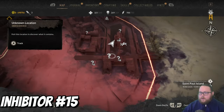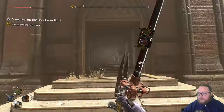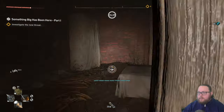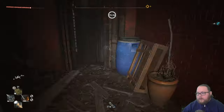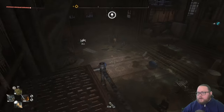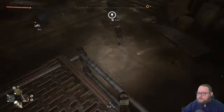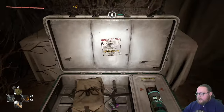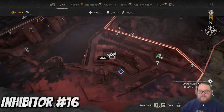The next inhibitor chest is going to be in the Church of Saint Thomas on Saint Paul Island. Head to the west side of the building, go through this door, and follow the path. There will be a bunch of zombies when you get over here so you definitely want to take them out. There's a whole bunch on the ground. Once all the zombies are gone, open up the chest and this one will also give a single inhibitor.